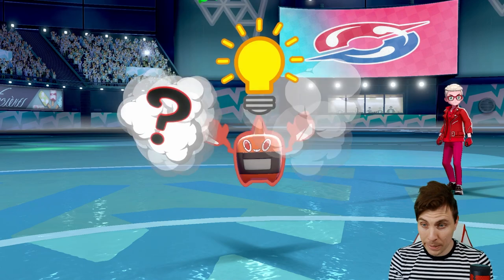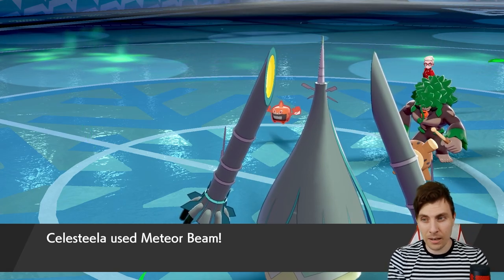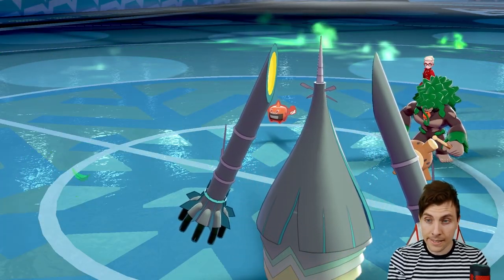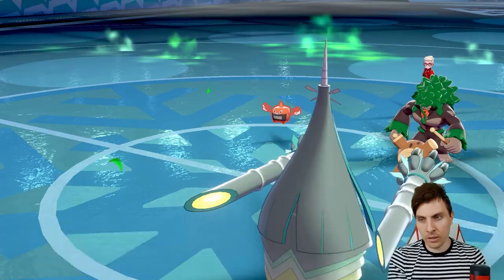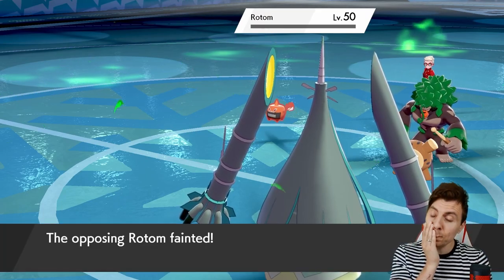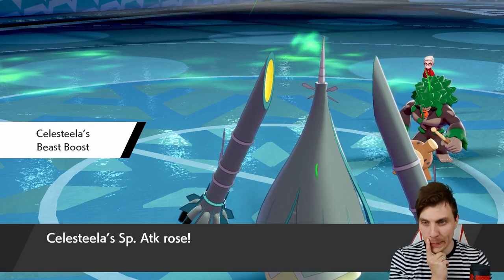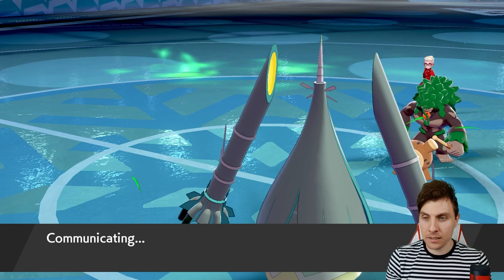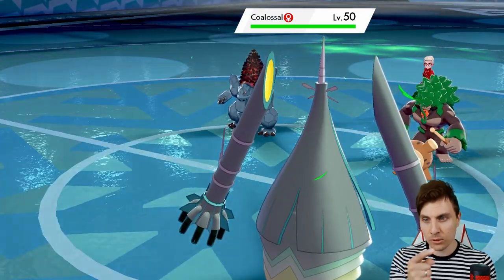They protected — we don't even survive the Grassy Glide so we wouldn't have gotten the Reflect off anyway. Nasty Plot — that's a bad play from my opponent because they're going to lose their Rotom now. We're going to get the special attack boost and we're sitting in a pretty nice position to start getting rid of the rest of the team. The problem is if Coalossal comes onto the field, it complicates things because Garchomp and Celesteela should both outspeed it — but we need to also prioritize Rillaboom.